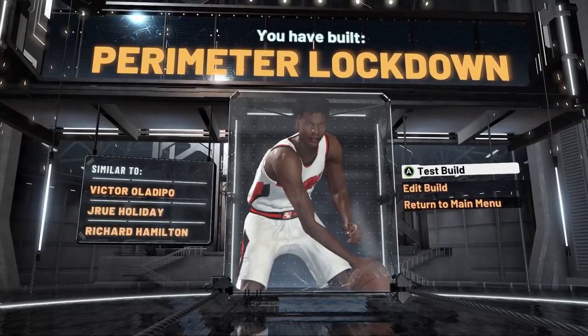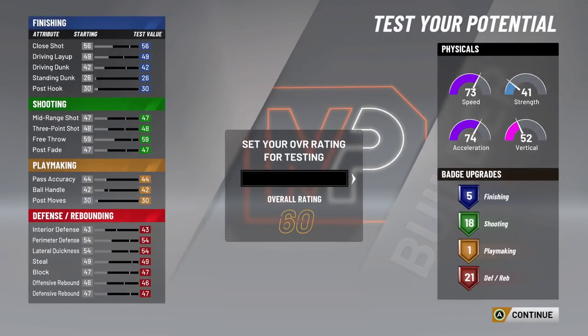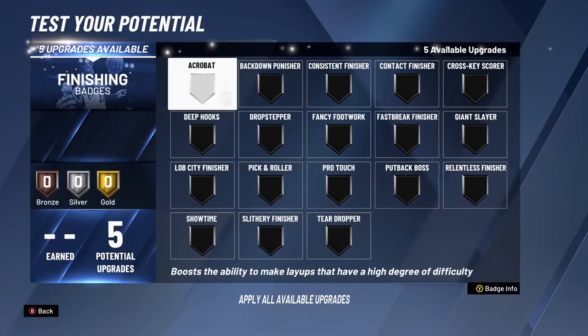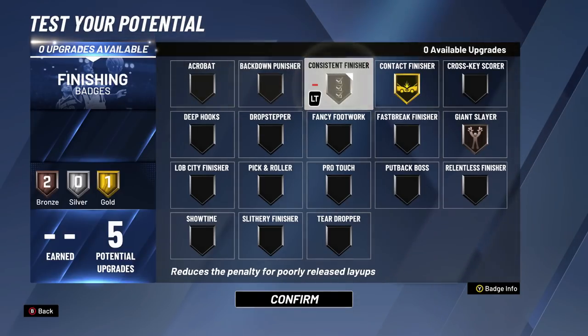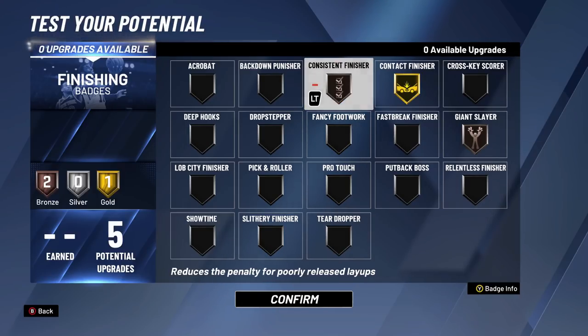You are a Victor Oladipo, Jrue Holiday, or Richard Hamilton type player. Rip Hamilton was a demon back in the day — you've got perimeter lockdown. A lot of people have been asking me what badges to put on builds. I've got three builds for you today. Always want to go to 99 overall just in case you want to test it out. For finishing badges: gold contact finisher, bronze giant slayer, and bronze consistent finisher. Contact finisher helps you make contested layups, consistent finisher helps you hit late release layups, and giant slayer helps you hit layups over taller opponents.